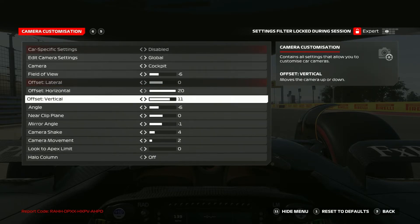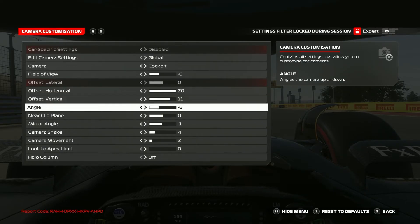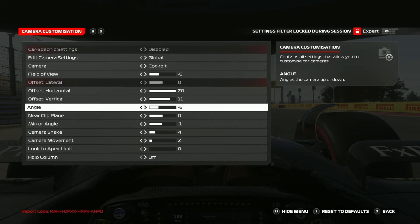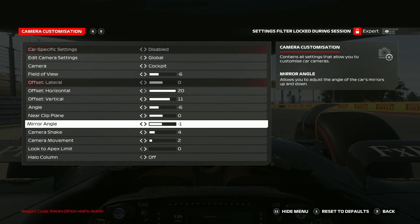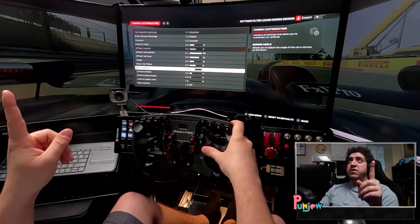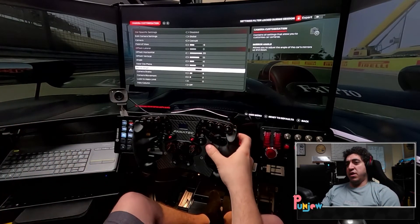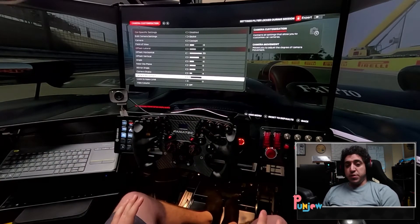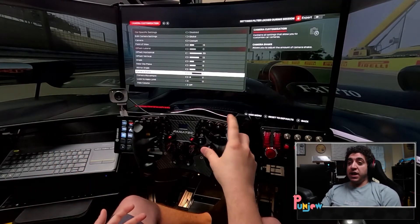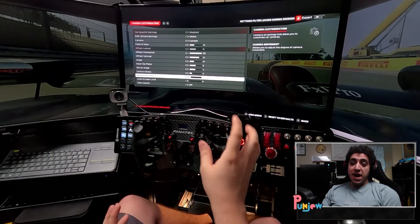Offset vertical is how high you sit in the car — I like staying at 11. Angle I put at negative six, so I'm looking downwards, which feels nicer — kind of looking down into the track so I can see the apex a little better. Mirror angle is entirely personal preference; I like it at negative one so I can look a little farther down. Zero is totally fine though. Camera shake and camera movement are also up to you. Esports people will tell you to turn these to zero. I keep camera shake at four and camera movement at two for immersion.